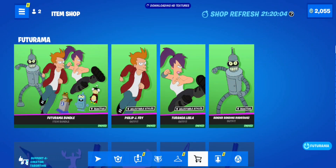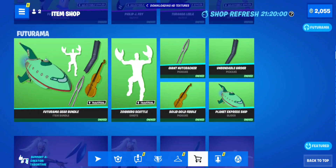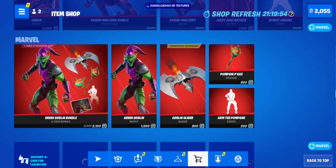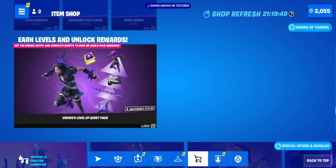Spacetronauts, welcome to the launchpad! We have a new — oh, the Futurama stuff is all in the item shop. I'll have to do a video on that if I can, I love Futurama. But we're here for a PSA: there's a new level up quest pack in the item shop. It's down here past all the marble and Elder Scrolls stuff — there it is, Vecora's Level Up Quest Pack.